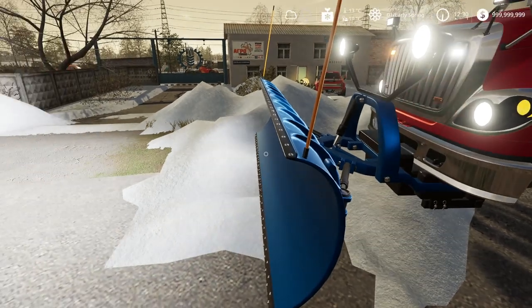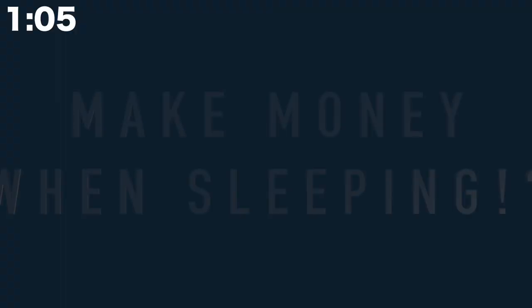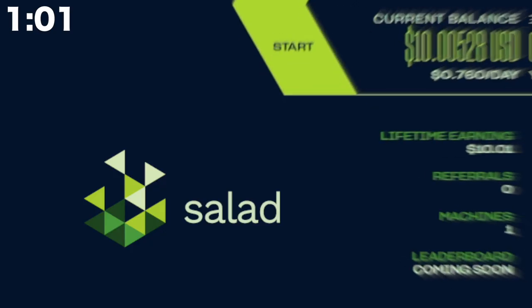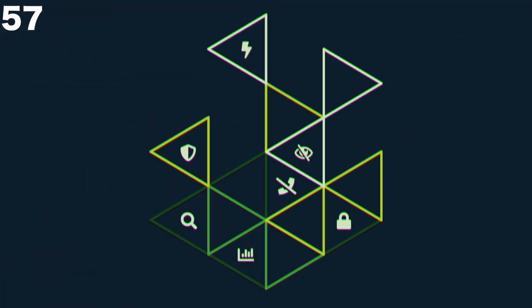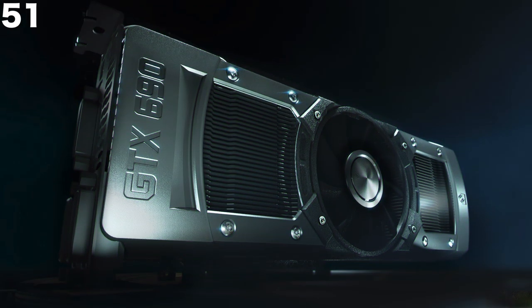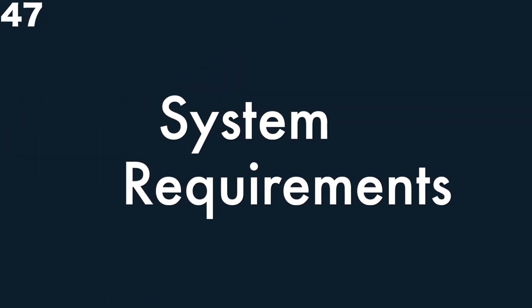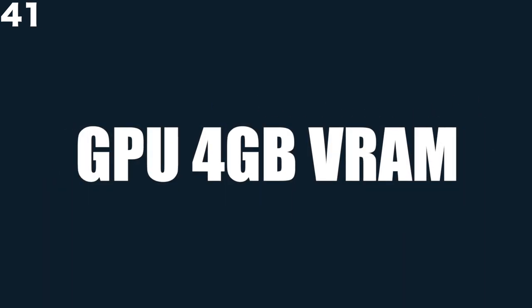Before we get into the new snow plowing truck, here's a message from our sponsor. Salad is a PC app that allows you to make real money at the push of a button. It's a mining app that aims to be the safest and easiest way to monetize your PC's idle resources. Salad uses your computer's GPU to mine Ethereum, similar to how Bitcoins are mined. The main requirement is that your GPU has at least four gigabytes of VRAM.